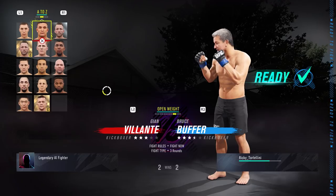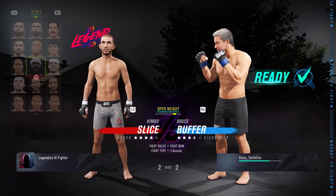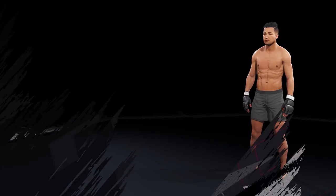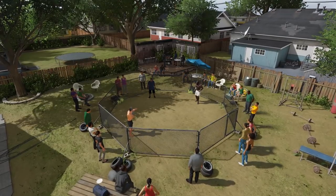So this is going to be nuts. Kimbo Slice — I have a strategy against him in the yard. I'm not just going to go there and stand and bang with him or stay in the pocket and throw haymakers. I'm going to frustrate him a little bit and utilize my kicks. Bruce Buffer in this game has fantastic kicks. He's been training with Joe Rogan. He has great kicks. So here we go.